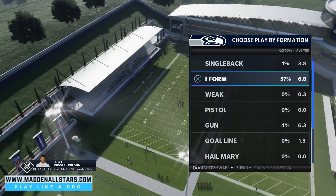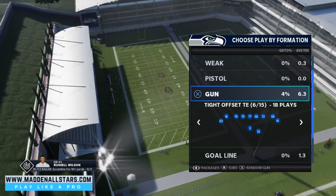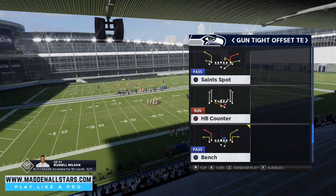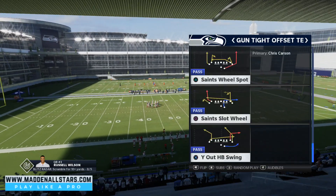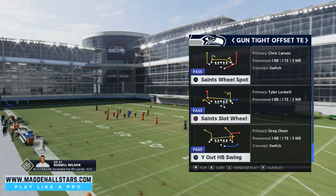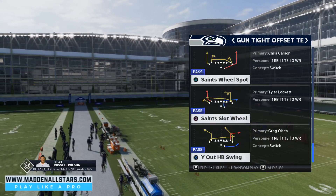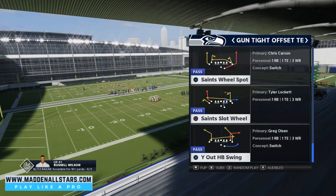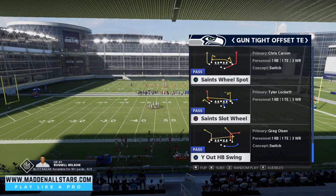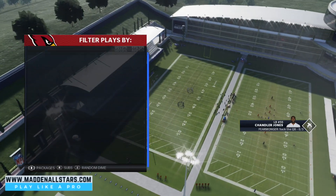Let's continue. This is going to be out of the Saints offensive playbook — it's the Gun Tight Offset formation, and the play is the Wide Out Halfback Swing. This is actually a play my brother Dark Raven came up with and showed me how to use. He's on a 20-game winning streak in Madden. Let me know if you guys have a similar or different version.